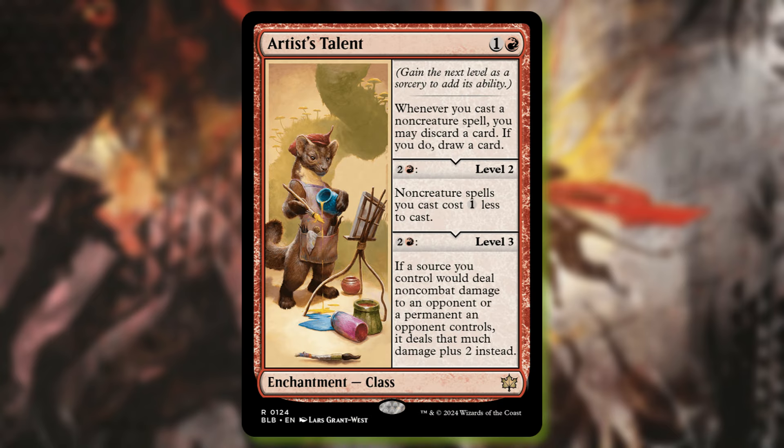We're going to hop right into it, and we've got the first card here: Artist's Talent. Nice to see classes making a return after Adventures in the Forgotten Realms, which is like two years old at this point. This is one and a red, and it says gain the next level as a sorcery to add its ability — so one of the level-up sagas where you basically pay the mana cost to allow the next ability to sort of become a part of the saga.